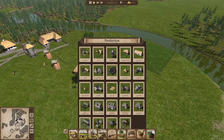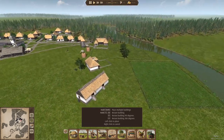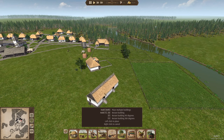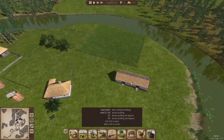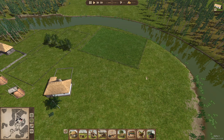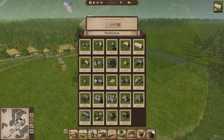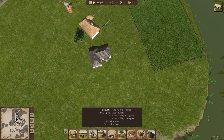We are going to lay out a cow shed — a cattle barn — so we can go ahead and get cows into the operation. We'll be able to get milk and beef eventually once we do have a slaughterhouse. We'll put the cow shed right about there, and we'll also go ahead and get a slaughterhouse thrown into the queue as well, putting those right near each other.